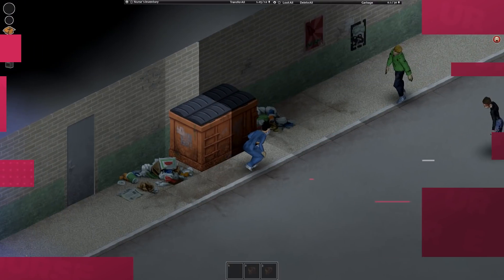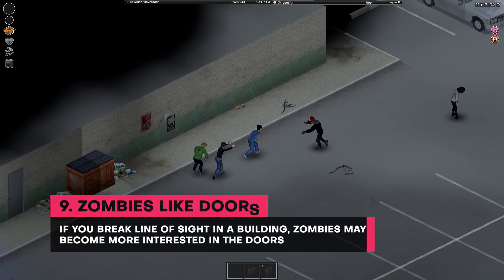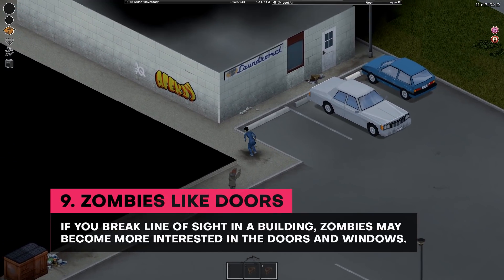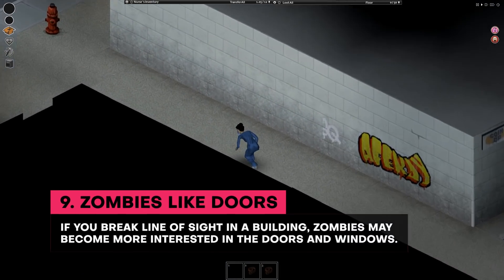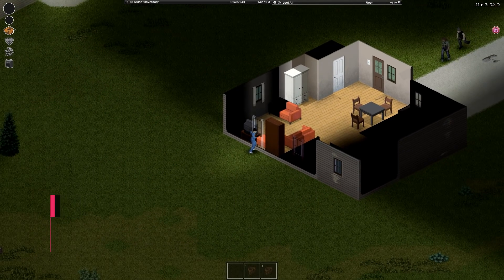Number 9. Doorways and windows are particularly appealing to zombies. You should seek shelter in a building or run along the wall of one if you find yourself pursued by a large group. When you break line of sight from the zombies following you, they will become more interested in the doors and windows, which will allow you to flee.